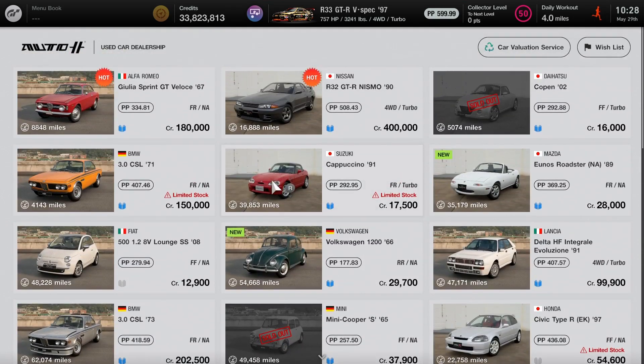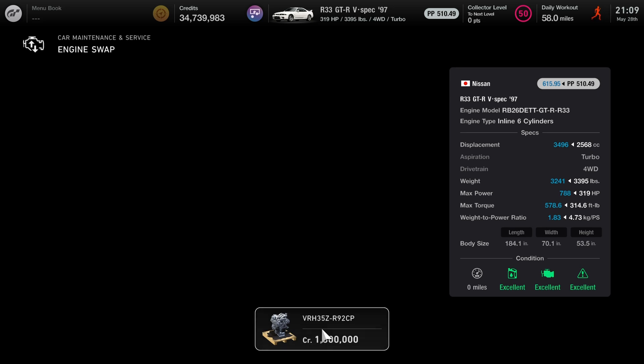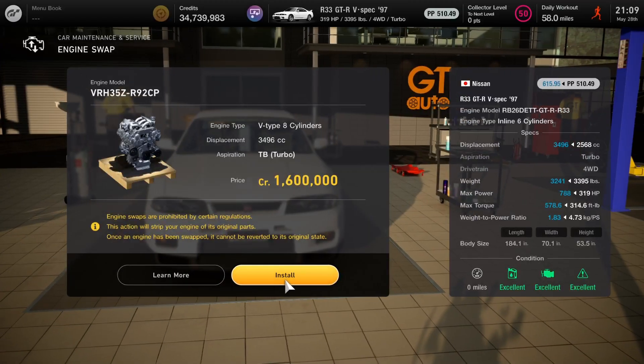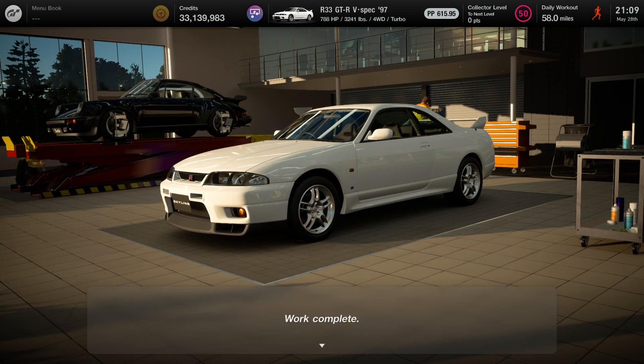The best bet right here is the Cappuccino — the small little red car. I did a video on it last night, so I'll have that video at the end of the episode for you guys to click on. If you do have the car, the next step is to go to GT Auto, then go under Service and Maintenance. Here's the engine swap — you're using the R92 CP. This is the Le Mans prototype race car. 1.6 million credits, so this is by far the most expensive engine swap I have yet encountered. Watch the guys switch the engines out — just that simple. And that's basically it for part one.